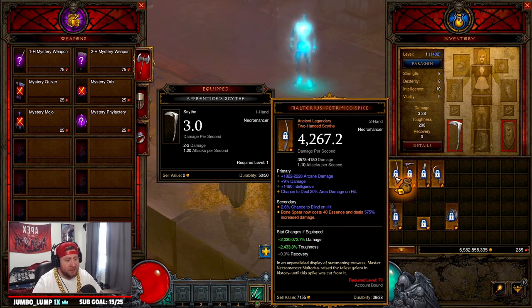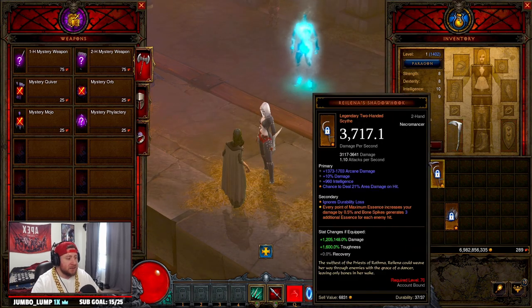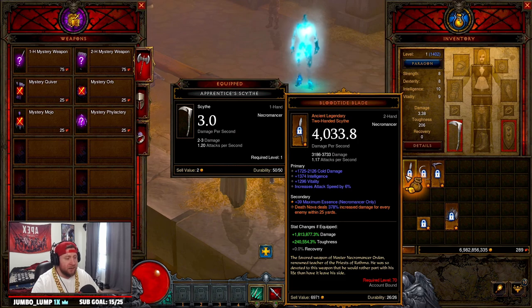Starting off, you have the Petrified Spike — bone spear costs 40 essence but deals a crazy amount of damage, so this one's really good. You can also do Nahir's Black Death, where each different poison skill you use increases damage by 76%. It's definitely the weakest of the four.